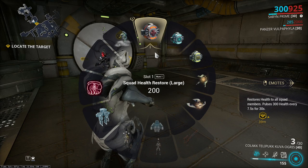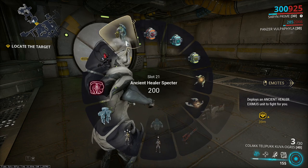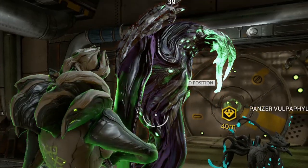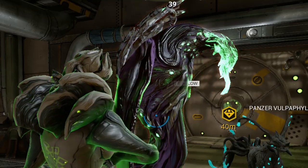In the mission, deploy it from your gear wheel. You may approach the spectre and use the interaction button to order him to hold position or follow you.